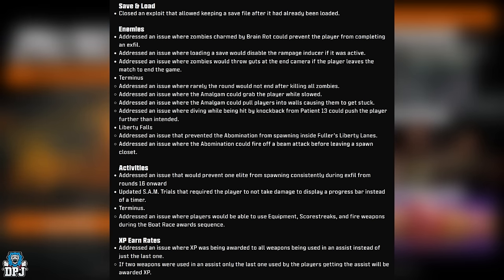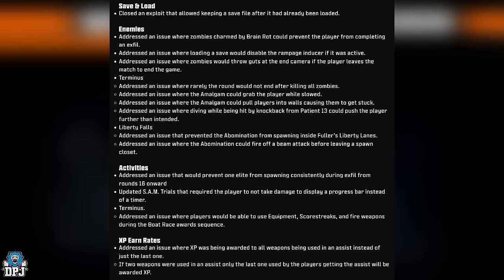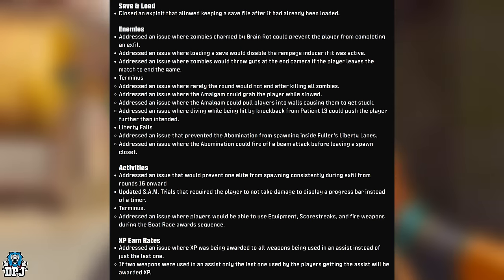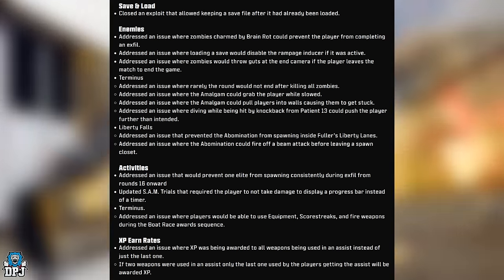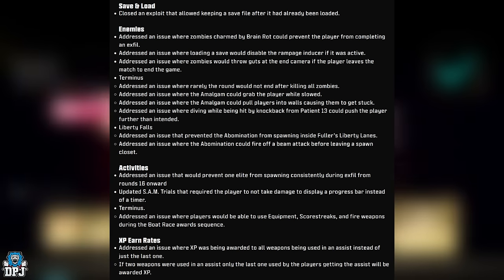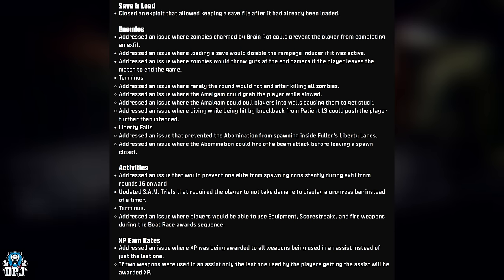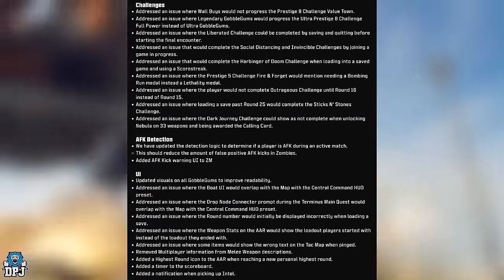Enemies: fixed zombies charmed by Brain Rot preventing the player from completing the next fill; fixed loading a save disabling the Rampage Inducer if it was active; fixed zombies throwing guts at the end camera when leaving the match. Terminus: fixed rounds occasionally not ending after killing all zombies; fixed Amalgam pulling players into walls; fixed diving while being hit by a Brutus from Patient 13 pushing the player further than intended. Liberty Falls: fixed Abomination not spawning inside Fuller's Liberty Lanes; fixed Abomination firing a beam attack before leaving a spawn closet. Activities: fixed an elite not spawning consistently during Exfil from round 16 onwards; updated SAM Trials requiring no damage to show a progress bar. Fixed players using equipment and weapons during the Terminus boat race awards sequence. XP fix: XP from assists now only goes to the last weapon used, not all weapons used in an assist.